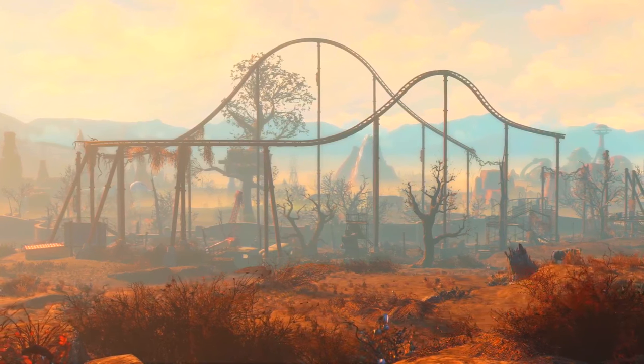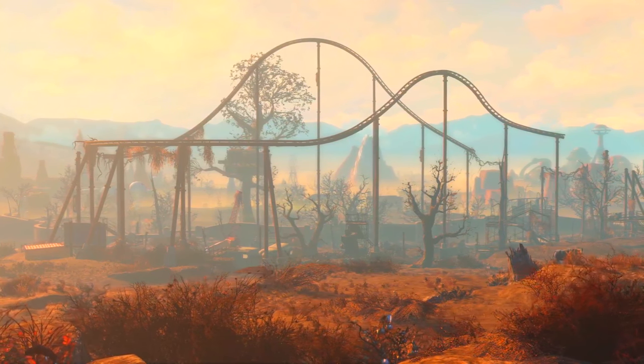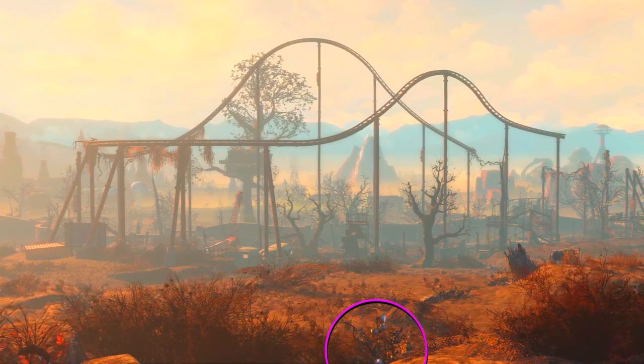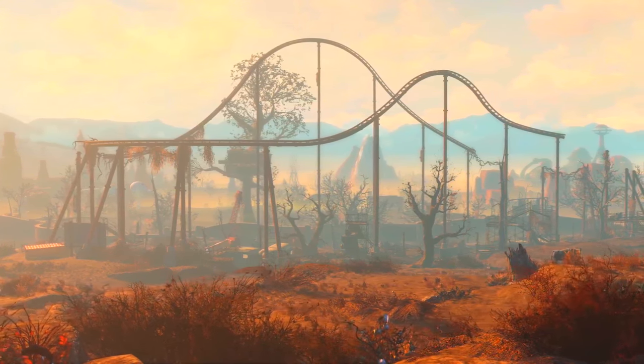Now we have a nice big shot of what I assume is most of the park. In the foreground there's a plant — possibly the one with blue flowers we saw earlier — with very vibrant colors for a wasteland plant, which makes me suspicious. Also, next to a tree stump on the right, we can see the rear end of some kind of cow creature that unlike Brahmin doesn't look mutated or affected. We'll see more of that later.